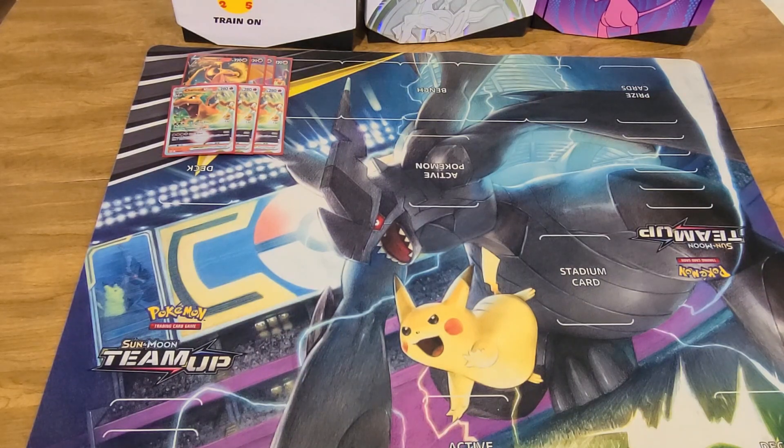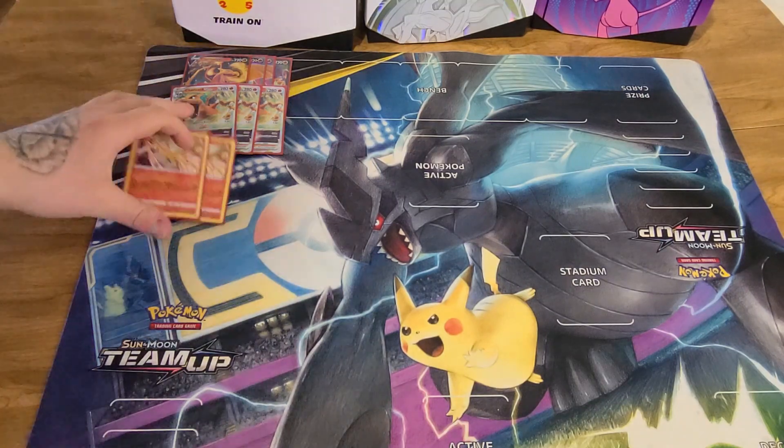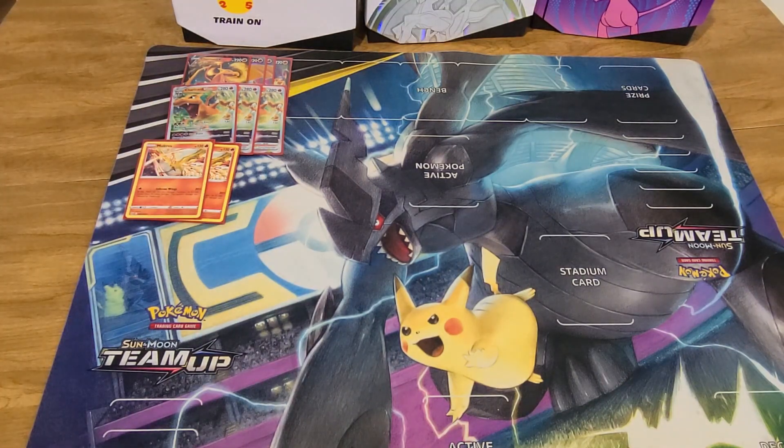Charizard V-Star for three does 130, and if it has any damage counters on it, it does an extra 100 — so that's 230 for three. Don't even worry about that V. It has the once-per-game V-Star Power, Star Blaze, for four energy: discard two energy and it does 320 damage. Those pesky V-Maxes are not safe, as we have ways to ramp up to anything that might survive the turn. We're playing two copies of the new Moltres. With Inferno Wings, it does 20, and if it has any damage counters on it, it does 70 more damage — a one-prize Pokémon doing 90 damage for one energy. It'll help fix our numbers that Charizard might not be able to hit on its own, and it's a much better attack than anything on the Charizard V. If you're playing Charizard V to attack, you've already lost.